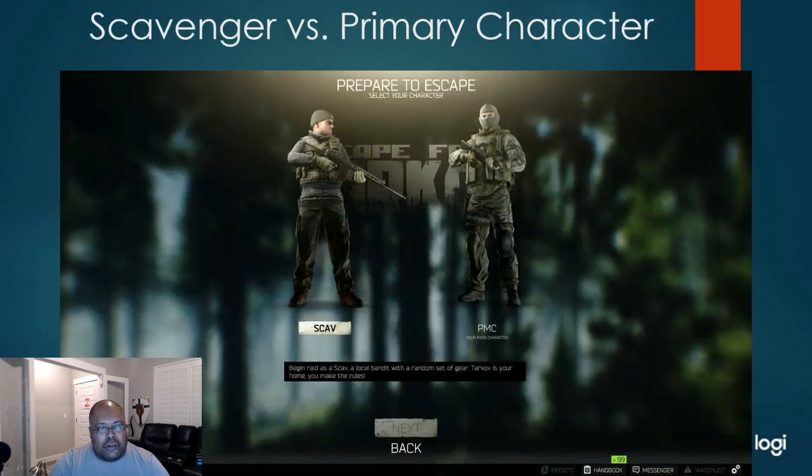The scav, or scavenger, is different than an NPC or a player character, in that the scavs on the map — the NPCs on the map — will not shoot you on sight unless you shoot them. Player characters will be shot on sight by scavs in the game.